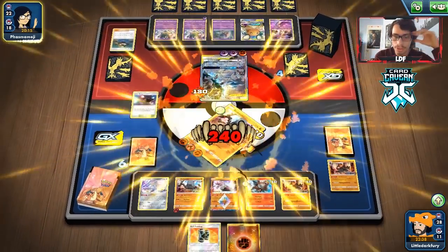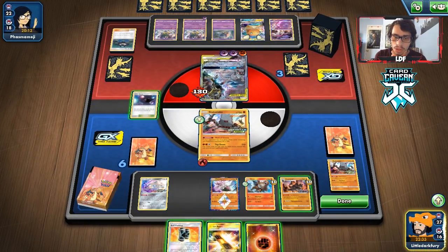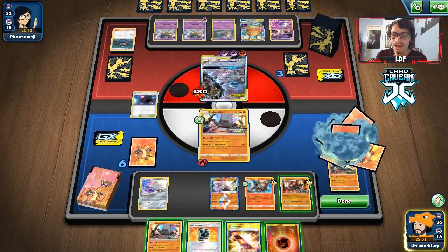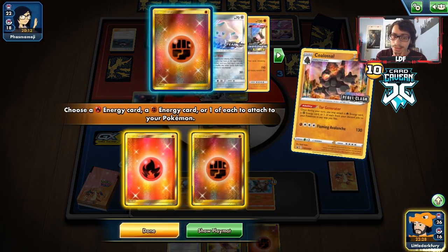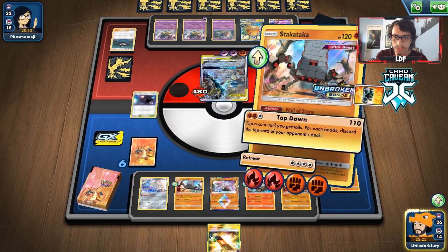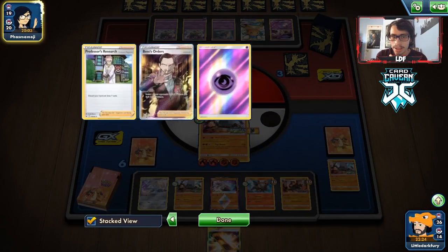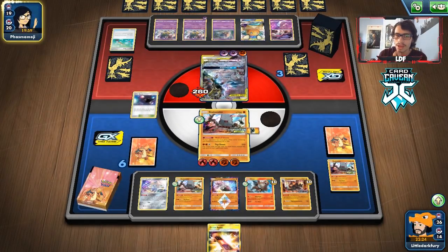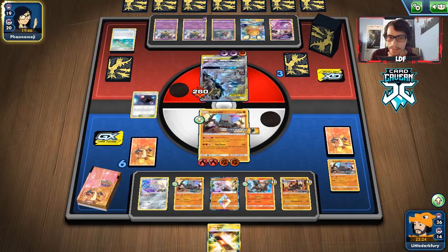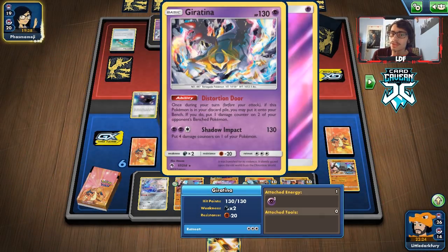They knock me out, which is good - now we bring in the other Stack Attack and can tank a hit. They do have GX though so we need to get another Colossal. I was hoping not to draw an Escape Board since I don't want to bring in Jirachi in case I don't get a switch, but we end up getting a switch. Let's go for Top Down - two heads, getting rid of an Ordinary Rod and a Comm. Stack Attack now has 250 HP with Buff Padding activated.